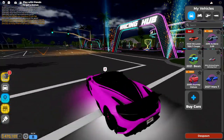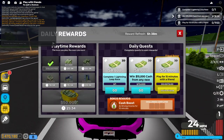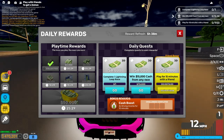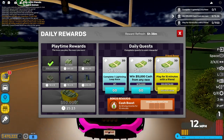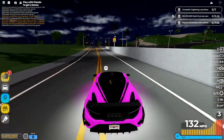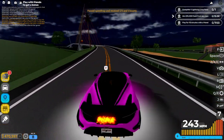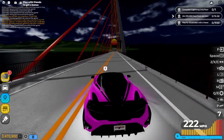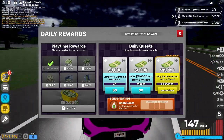Usually the first thing I like to do is get on and see what the daily rewards are. Today I have to complete one Lightning Loop race, win 15,000 cash for a mini race, and play for 15 minutes with a friend. I normally don't complete that last one because I don't really have any friends that play this game. I also collect the daily rewards because that gives you around 100k.